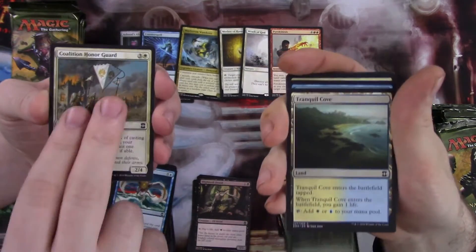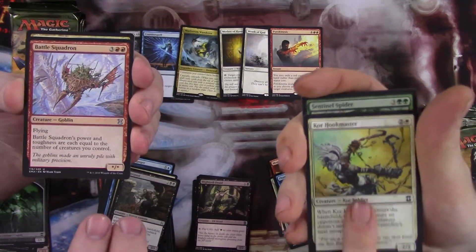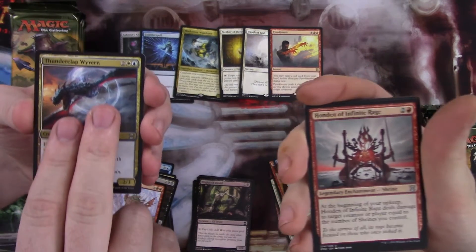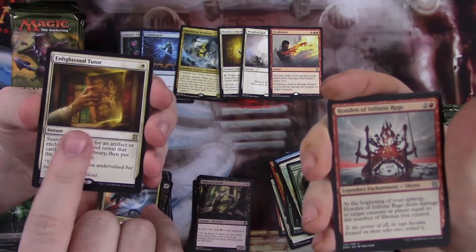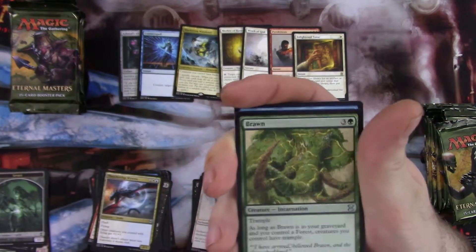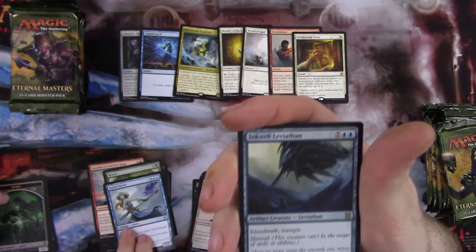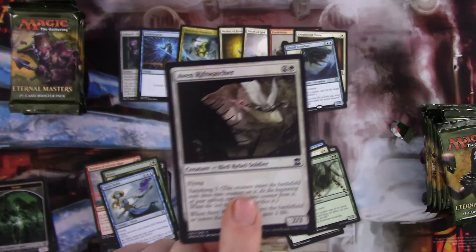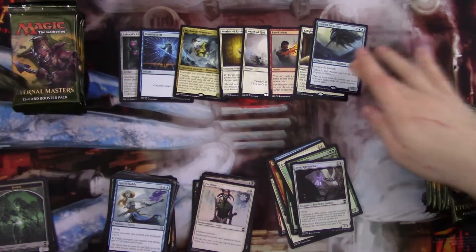A lot of dual lands in these packs. Necroton — that's a decent uncommon. Battle Squadron, some goblins. Thunderclap Wyvern. And my rare — Enlightened Tutor, that's a good one. And foil Pacifism. Hoden of Infinite Rage. Brawn. Spirit Noble. Inca Leviathan. And Avon of Riftwatcher is the foil. Yeah, we already have a bunch of him though — he's a pretty common rare.